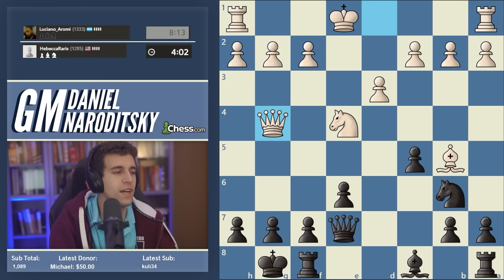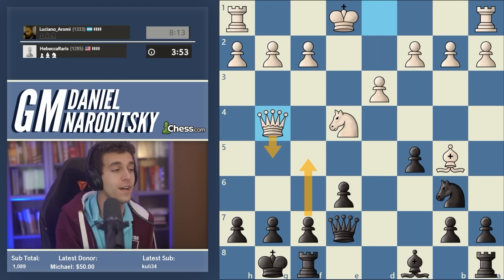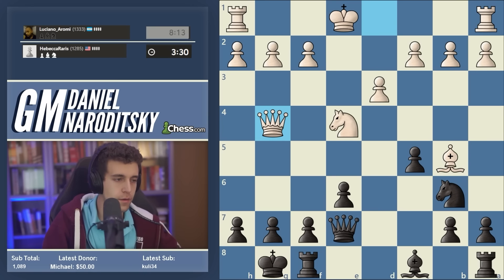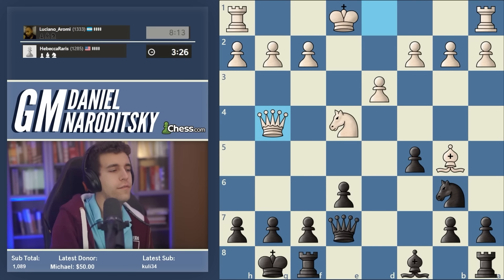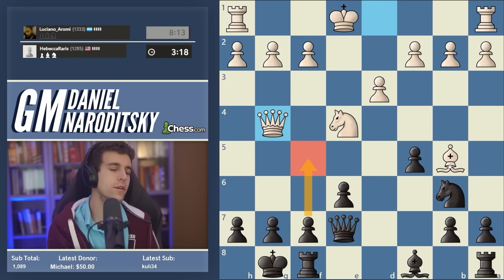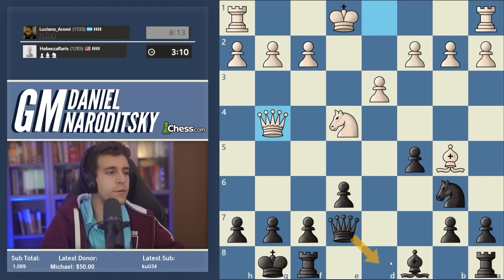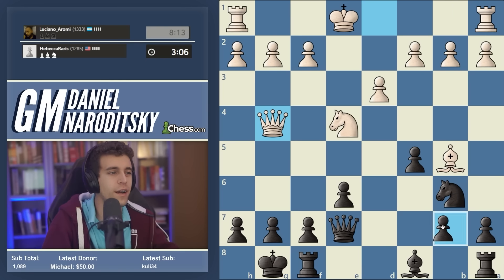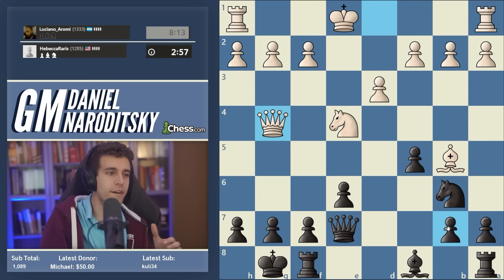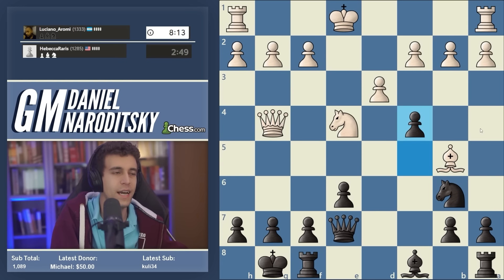This move does not directly blunder a piece — f5 can be met with queen g5. Instead of playing f5, we have a couple of things we can do. When you have a move that almost works, you need to be looking for a way to set it up. If we play queen to d8 or queen to c7 to move onto a defended square, white would smell a rat. Often you need to look at the other side of the board and open up a tactical front there, which will make your idea work. The move I'm hinting at is c4.